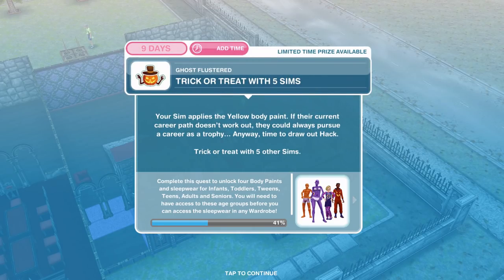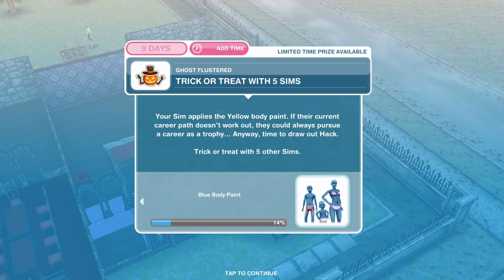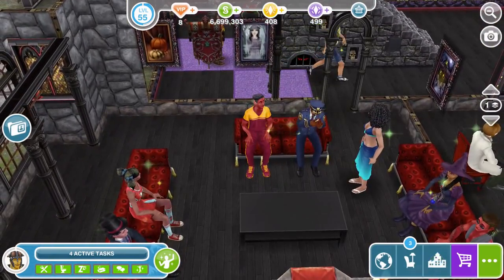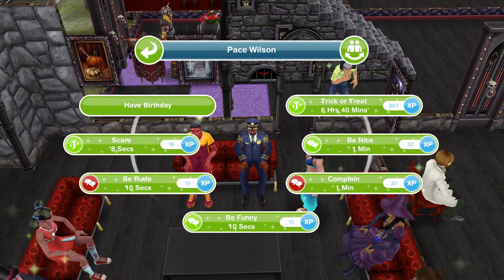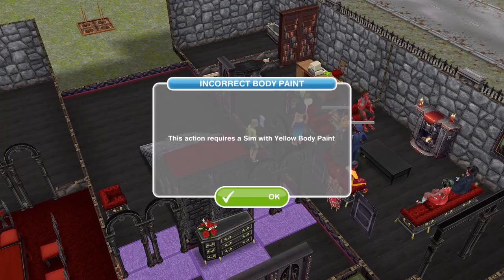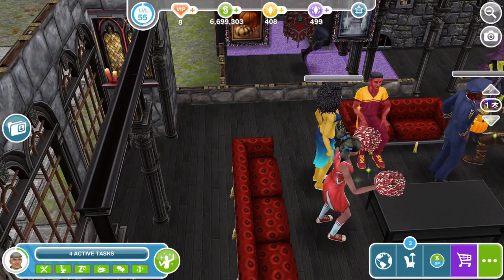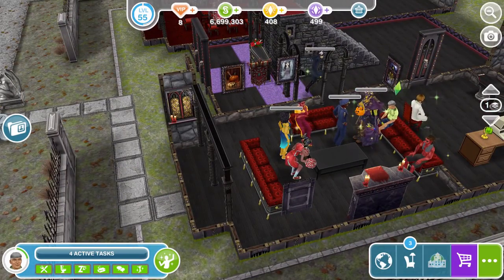The next thing is to trick or treat with five Sims. Your Sim applies the yellow body paint — if their current career path doesn't work out they could always pursue a career as a trophy. Anyway, time to draw out Hack — trick or treat with five other Sims. You need five Sims with yellow body paint on for trick or treating, this time it's six hours and 40 minutes — with 10 Sims all together.